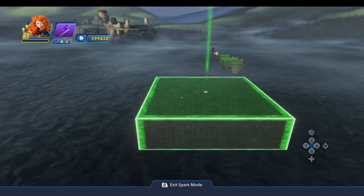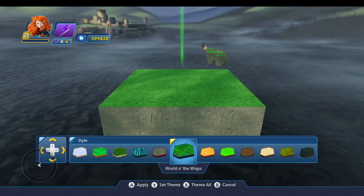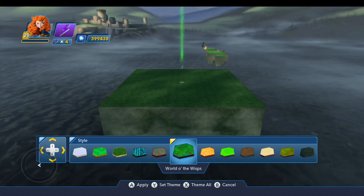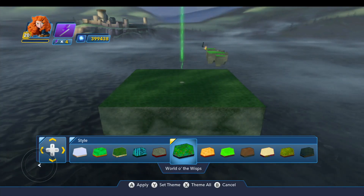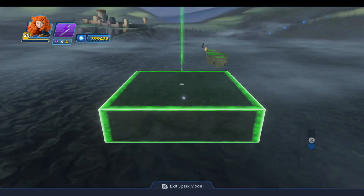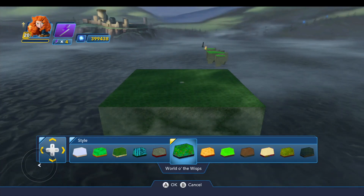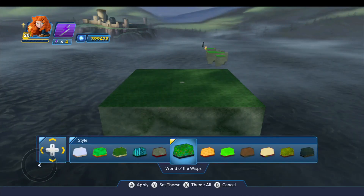For our terrain, I'm going to set the theme on this to use the World of the Wisps. I'll set that to be my theme, and I will also theme all, because you can see I've placed a few toys there ahead of time so I don't have to scroll through all the drawers. All of the terrain we're going to put down is going to use this theme.